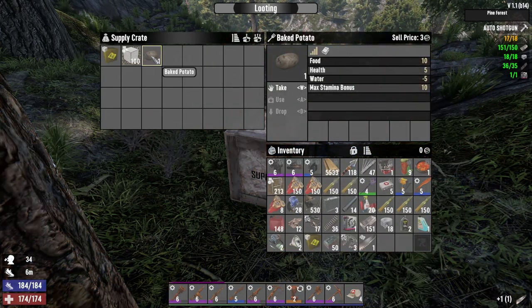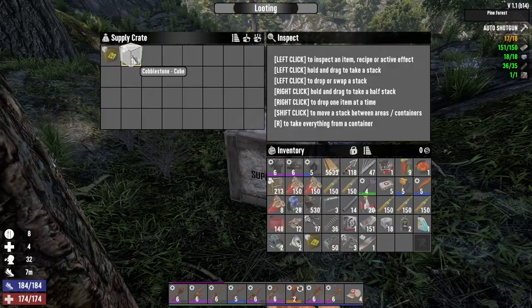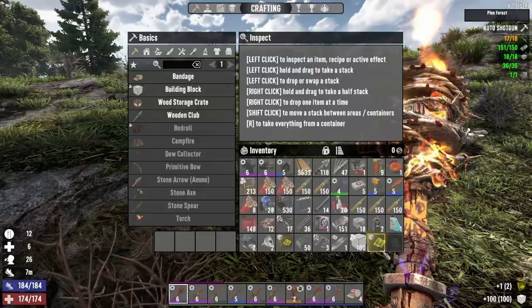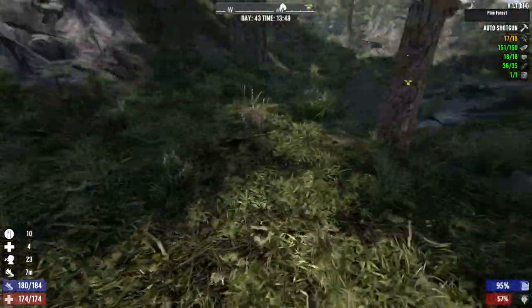The potatoes are baked already — let's eat them. Some cobblestone blocks. Some more crafting magazines — we can't open them, we haven't got enough room. I'm gonna head home.